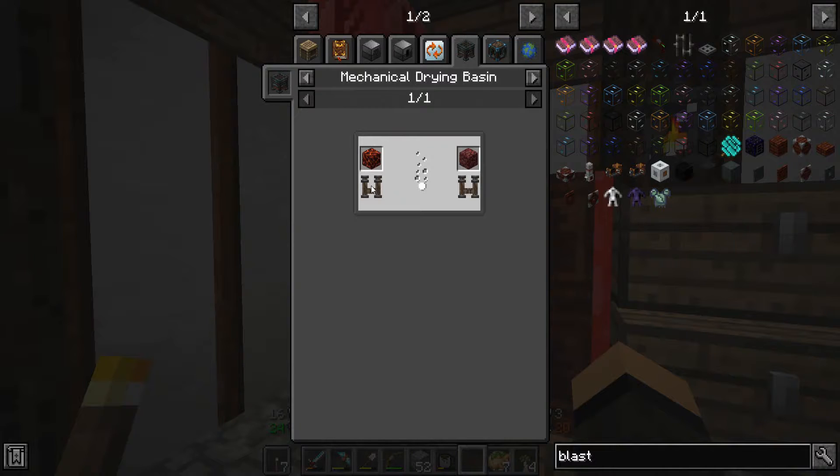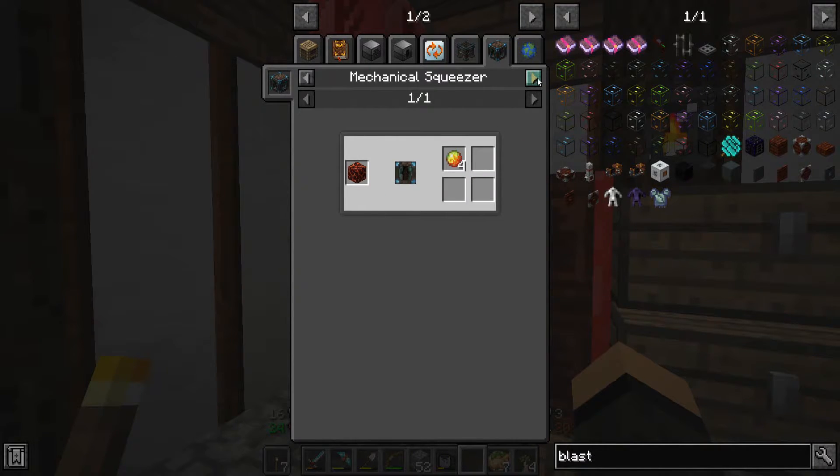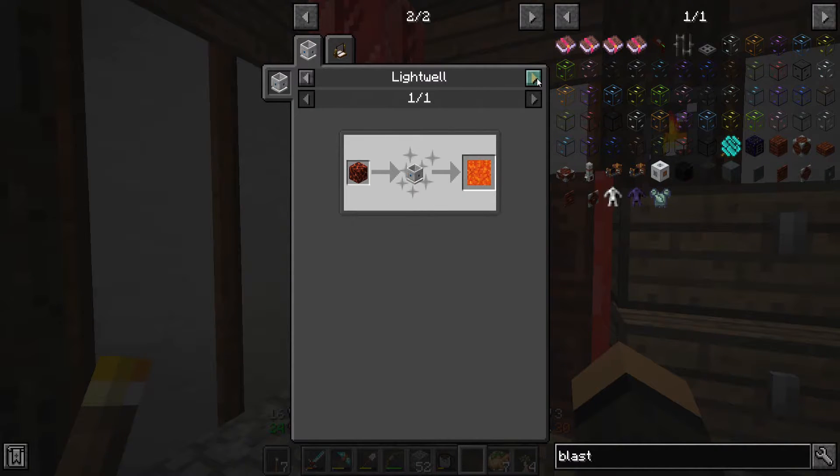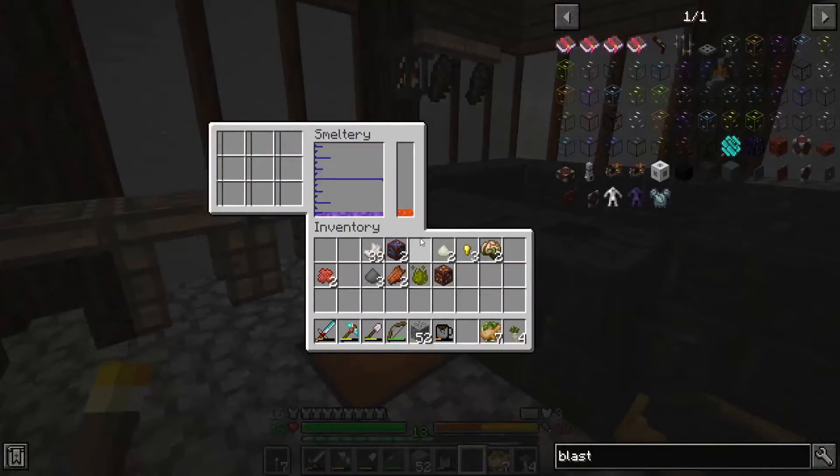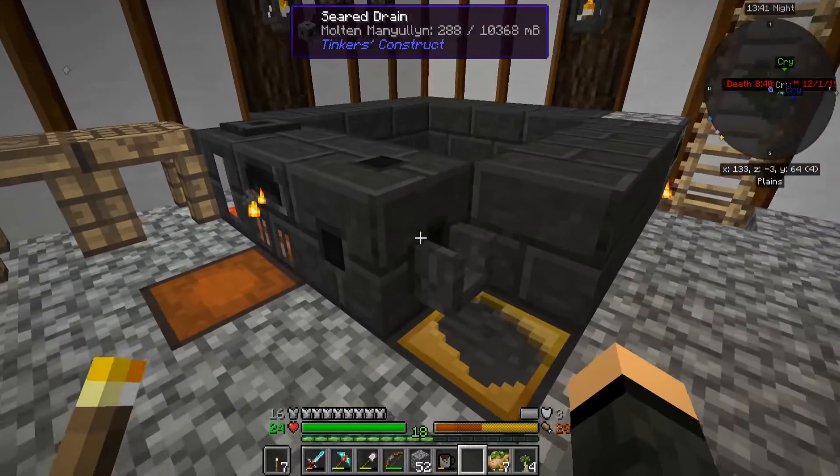Mechanical drying basin into netherrack. Mechanical squeezer. World gen lightwell also produces lava as well. And then starlight transmutation, magma blocks into obsidian. I should be sitting on two ingots now.